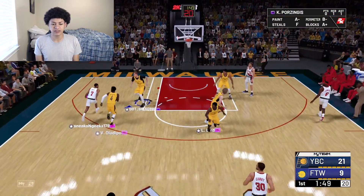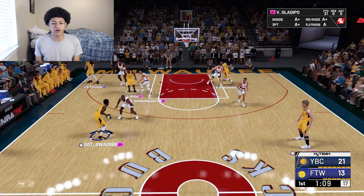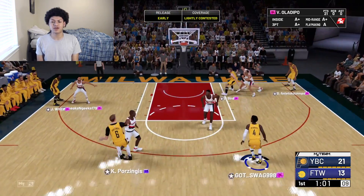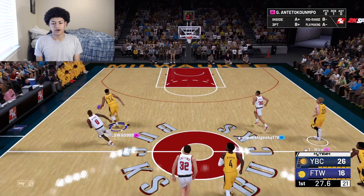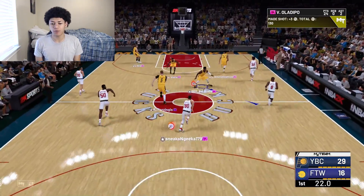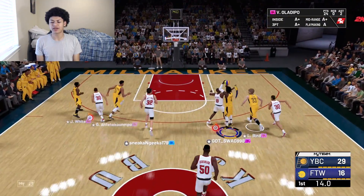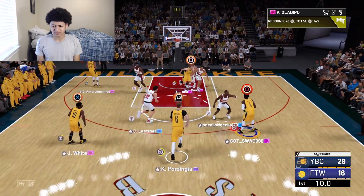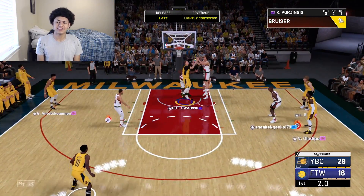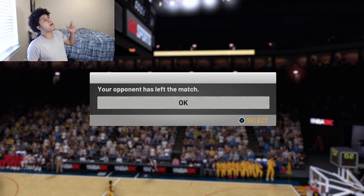Oladipo finds himself wide open on the right wing — another green light three, that's cash! He has 21 points and we're only three minutes into the game. My opponent calls a timeout and puts what I thought was Clyde the Glide Drexler on him — actually it's a diamond Kobe Bryant — going to off-ball treatment. Oladipo knocks down a lightly contested three for 24 points. After a 31-point first quarter, it looks like my opponent is out of here.